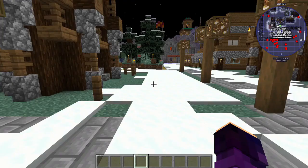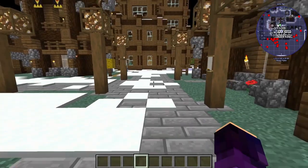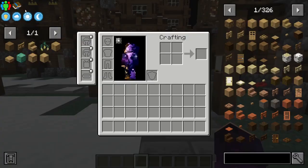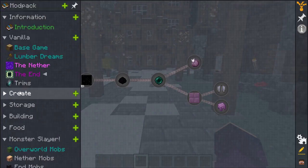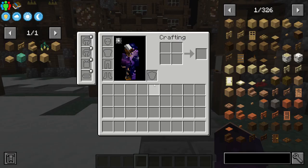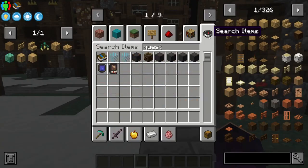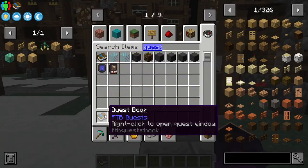First things first, before we get into that, you have one of two ways of getting into the quest menu. First of all, as I've already shown, you can go up here and just click quests, which opens up the entire quest book.